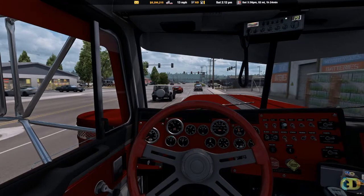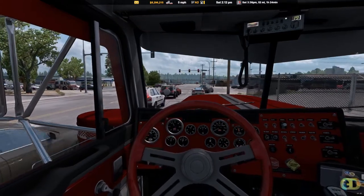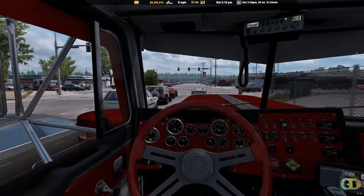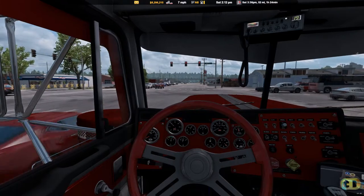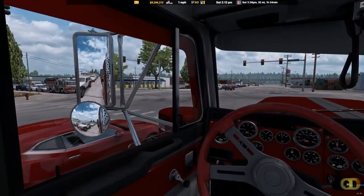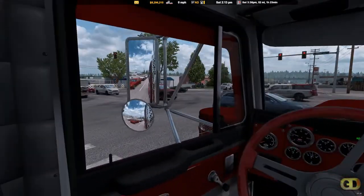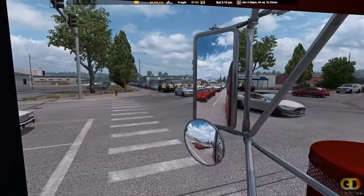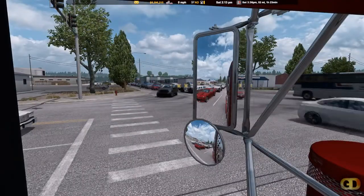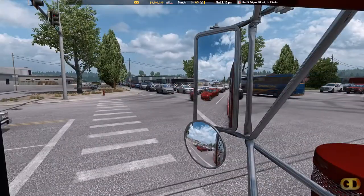Right now we have the reshade turned off, I'm not using the reshade. I have an Nvidia graphics card — you can go into Alt+Z, and where it says game filter, you can basically change that. It's just like reshade, same stuff: contrast, shadows, and all that. That's what I'm using right now.